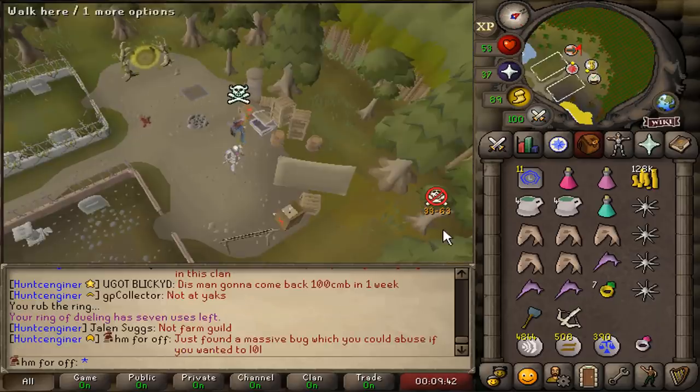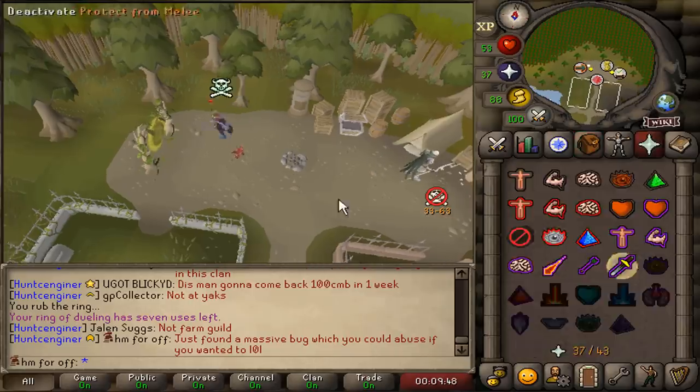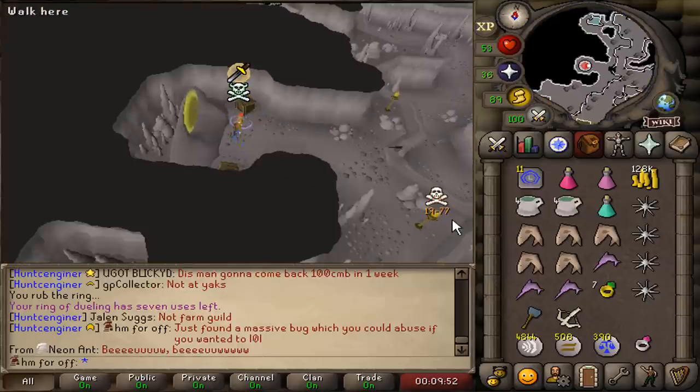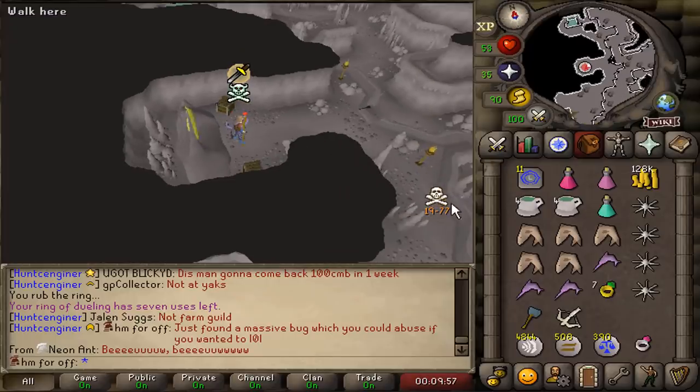Currently I can be attacked by and attack level 33s to 63s. But here in this area towards Ferox Enclave I can get attacked by level 77s. What have Jagex done?